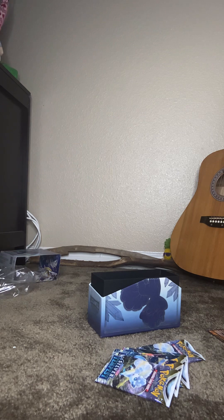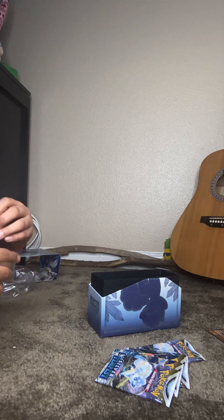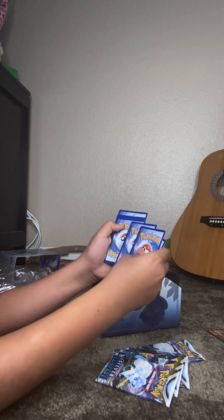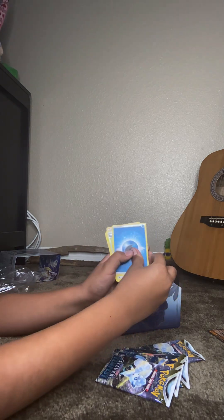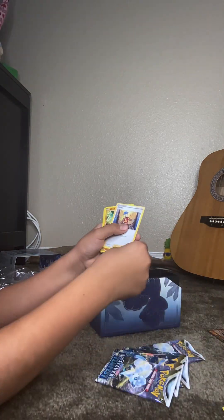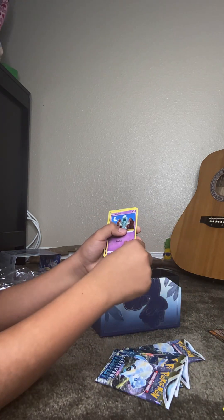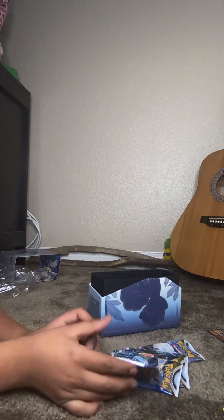Now let's open the third one. There's another promo card here. We got a blue energy. We got a Clang, a Claydol, a Worker, a Hawlucha, a Relicanth, a Sandygast, a Fungus, an Inglium, a Dracloak, and a Kingklunk. That's pretty interesting. Alright, that's our three packs.